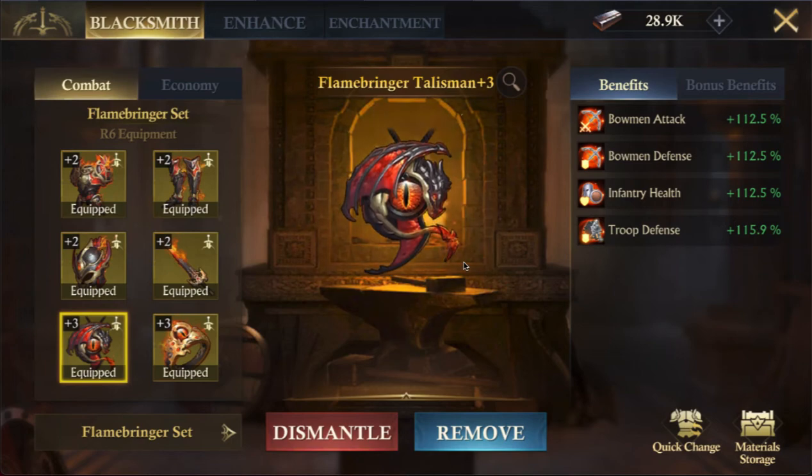The totals for equipment are 301.2 for your troop stats — troop attack, troop defense, troop health — and 292.4 for all other stats if you get everything maxed out, which the Flame Bringer set specifically would give you. As you go up to rank 7, 8, 9, 10, you'll see the same pattern where troop stats end up being higher than the middle stats.